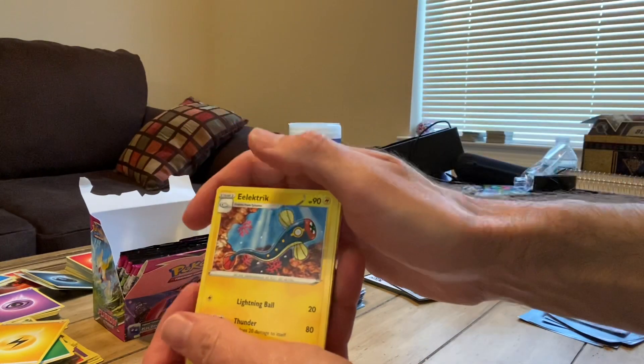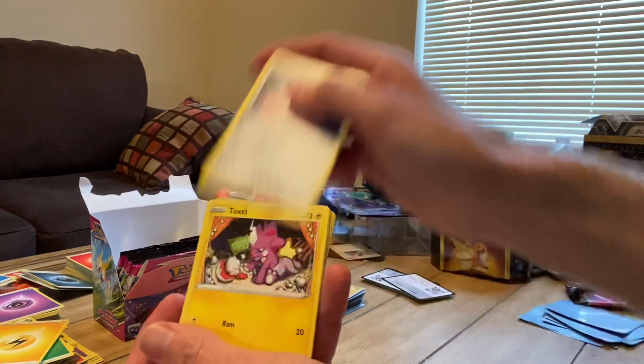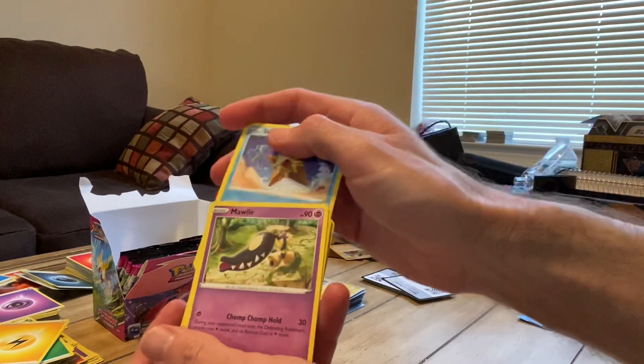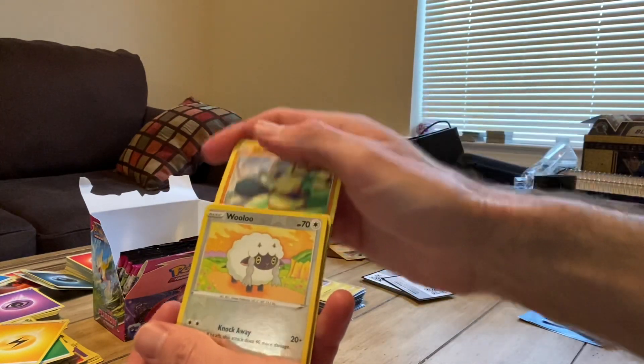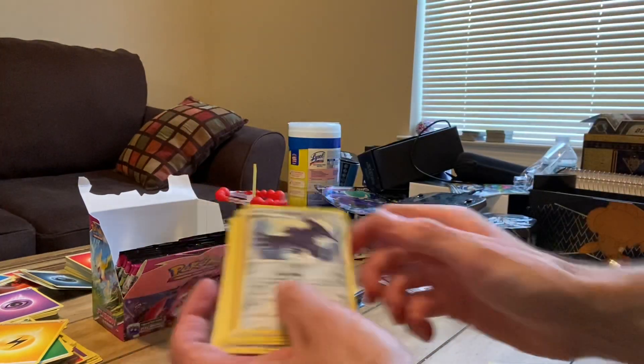Victini, Electric, Dunsparce, Meltan, Toxel, Staryu, Rapid Strike, Mawile, Makuhita, Reverse Holo Wugtrio, and for the rare — a Corviknight non-holo.